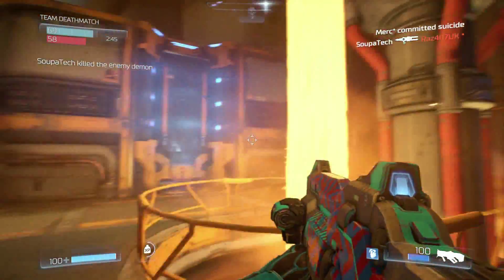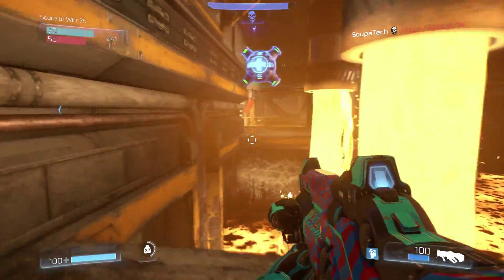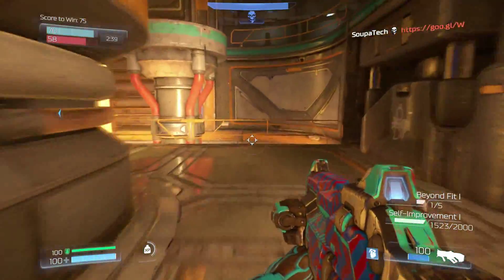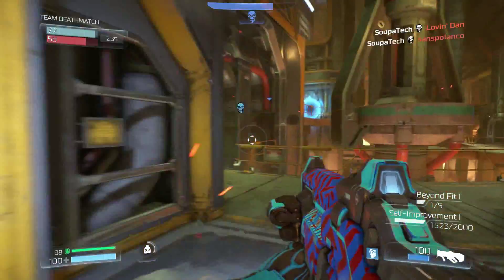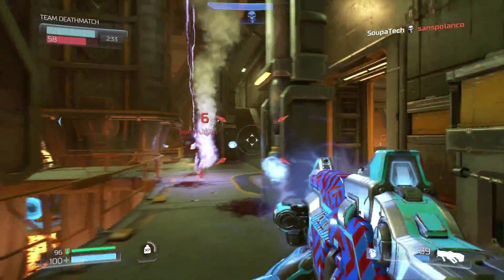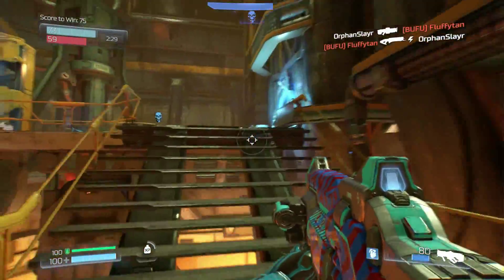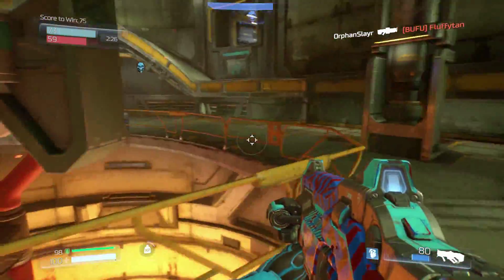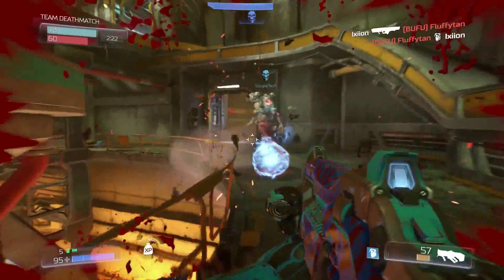There is a special little power-up everyone can pick up. I think it's set on a timer, but you pick it up and you transform into a demon form. There might be more than one, but so far I've only ever seen people transform into a revenant, which is basically a human skeleton-y looking dude with some muscle hanging off, and he's got a jetpack that shoots rockets. It's slightly terrifying.